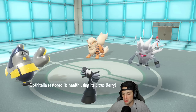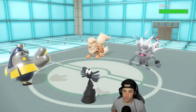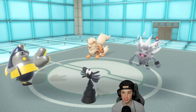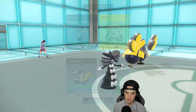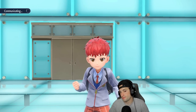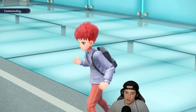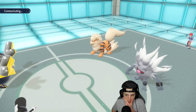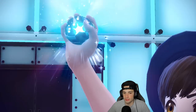We have the Sitrus Berry which brings us back up about 40 HP. Arcanine goes for Bulk Up, which I don't mind too much since we get off Trick Room. I can set up Swords Dance next turn if I want. I'm a little scared of Will-O-Wisp, which makes me want to Terastalize. Going for Swords Dance and Psychic this turn. It's a defense boost not a special defense boost, which could be good. Arcanine probably goes for a burn on Iron Hands.